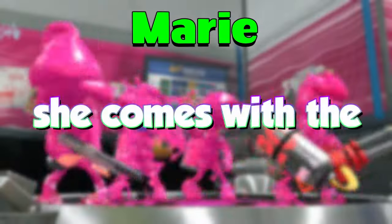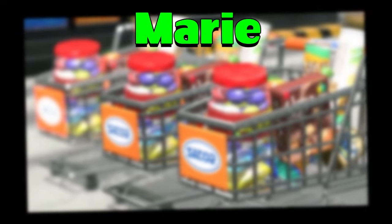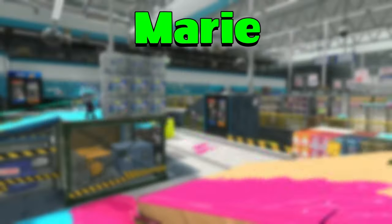Now we have the best squid sister, and the only one that actually matters, Marie. She comes with the armor outfit, which even though she's the best squid sister, this outfit looks like what a 70-year-old dad will wear on a hike. Yeah, it's not the best. We'll give it D rank.